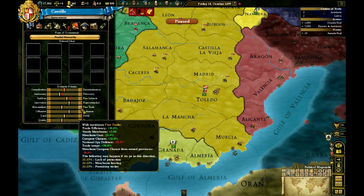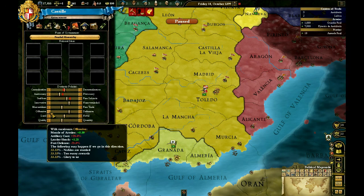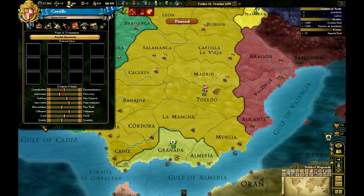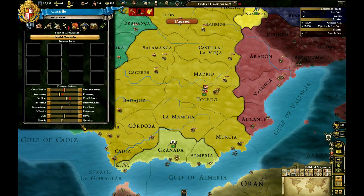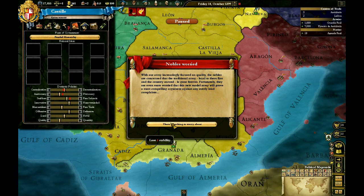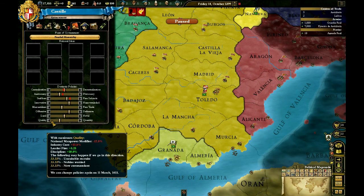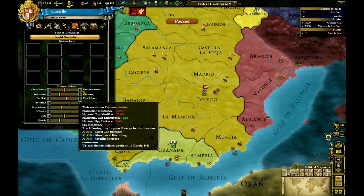Those observant among you will notice the music just abruptly changed. Offensive armies have higher morale and better shock — better at straight combat. Defensive armies are better at sieging. Quality troops are more disciplined with higher fire but reduces maximum manpower. Quantity does exactly the opposite. So we're going to shift towards quality. When you move sliders there's a random event with three possible outcomes — usually two bad and one good. With centralization all three events are bad; with decentralization all three are good, but it's rare you'd ever want to decentralize.